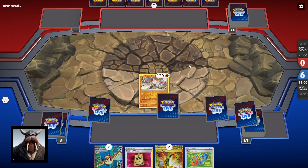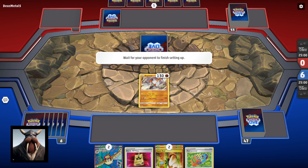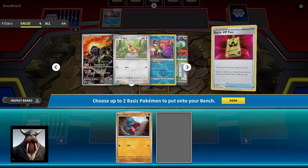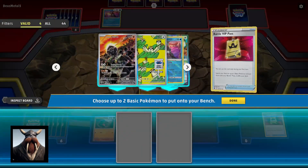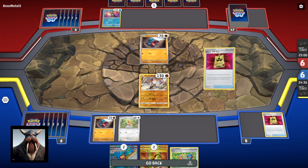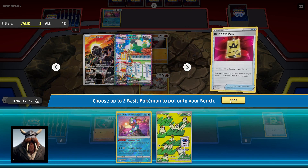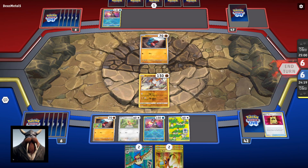A Regirock as an opener is not what I really wanted to see. The Battle VIP Pass is nice. If I get the Fighting energy, Regirock isn't a terrible option. Single Gible, set up a Pidgey — this is actually quite atrocious because both Pidgeots and both Super Rods are in my hand, so I'll have no means of getting Pidgeot EX onto the field. So we're just gonna double set up with Greninja — we'll dump the Tool Jammer and end turn.